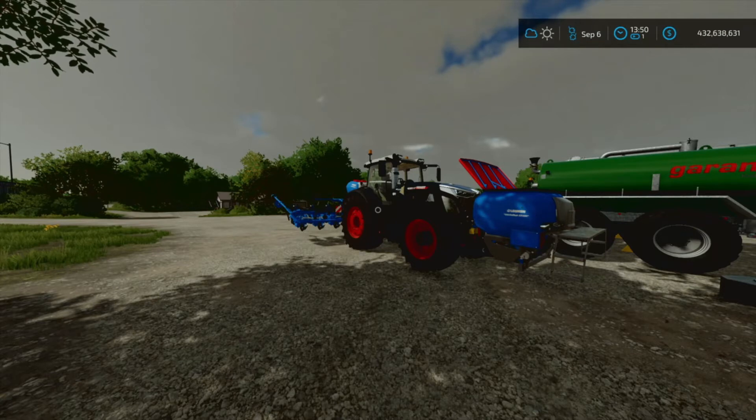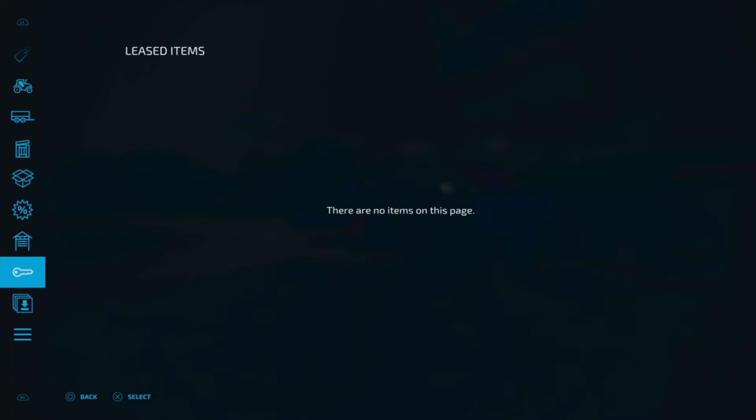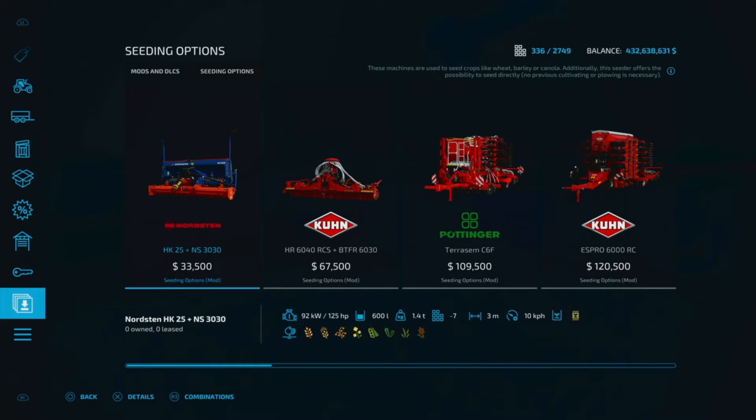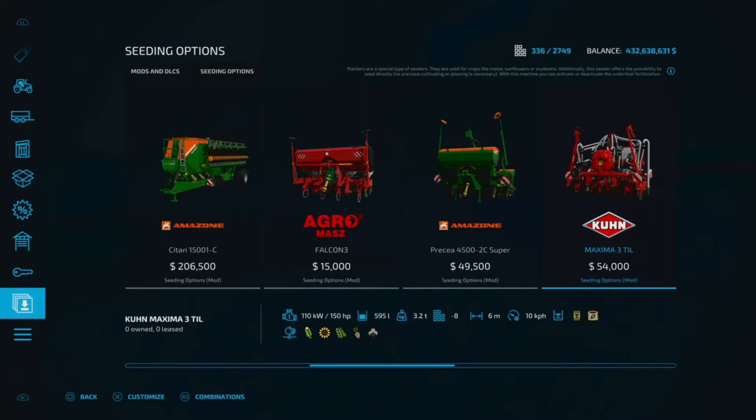This is the Seeding Options mod. From looking at it the first time you might be curious as to where to actually find it and how it would actually work. Reading the literature of the mod, basically what this mod is doing is taking out the fertilizing capability of these planters — or any planter that would normally take both fertilizer and seed — and just leaving the seeding capability alone on it.